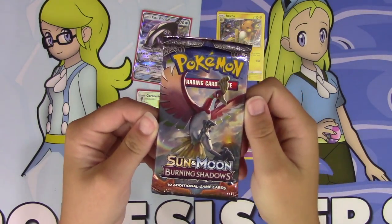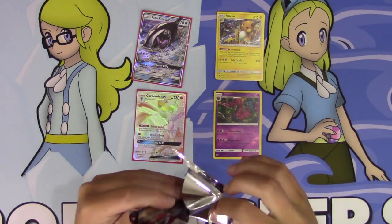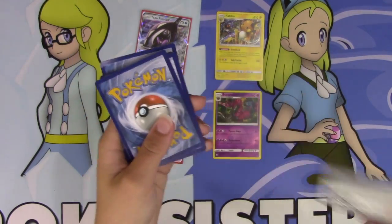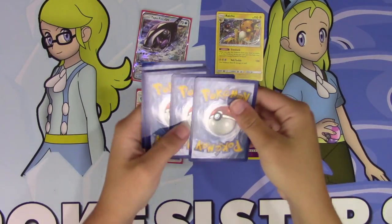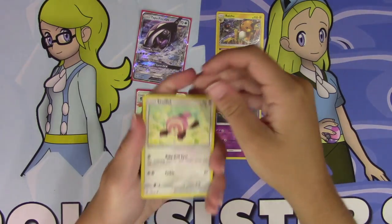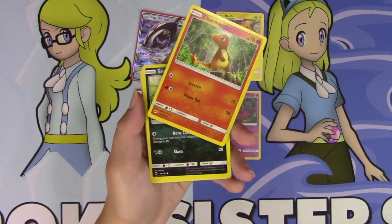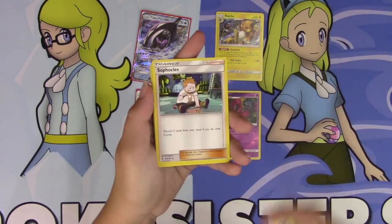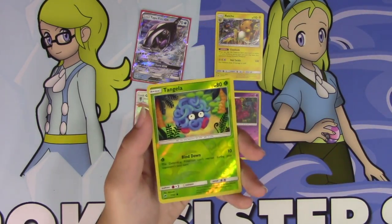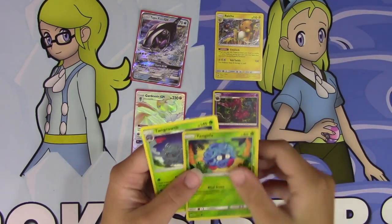We're on to our final pack — our only Ho-Oh pack in this Elite Trainer Box. Can we find something awesome? I'm going to give you guys this code card so I don't spoil the pulls for myself — hopefully you pull something amazing just like we did. We have another Stufful, Meowth, Crabrawler, Charmander, Sneasel, Fairy Energy, Sophocles, Raboot, Solrock, our Reverse is a Tangela, and a Tangrowth. Hey, they evolved from each other!